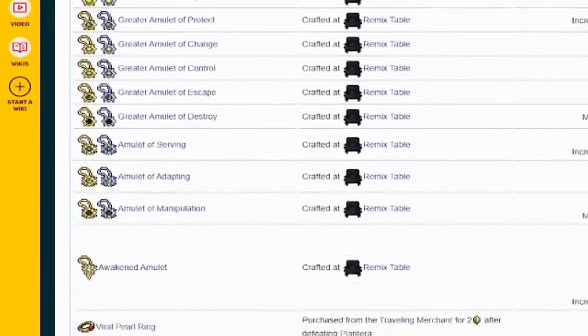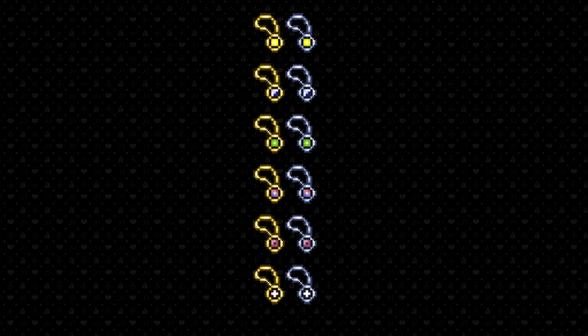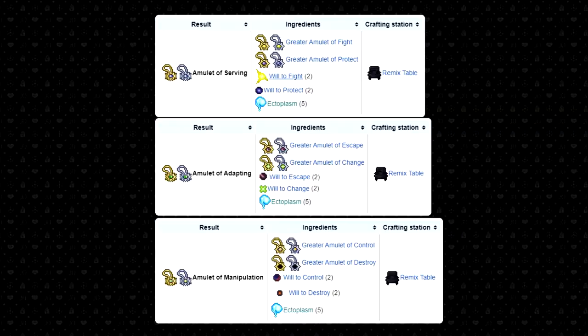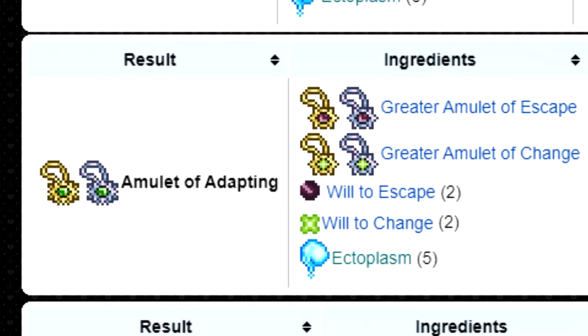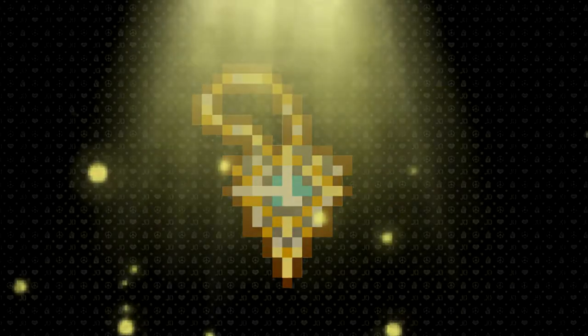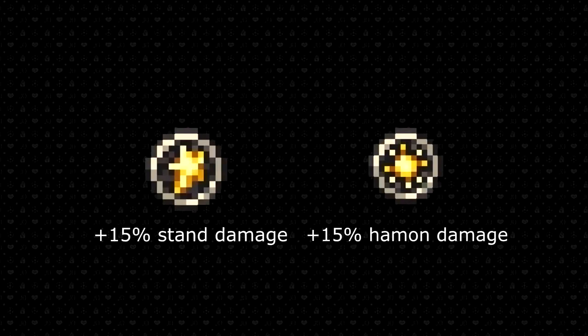There are a good couple of accessories in this mod. There are six amulets, which are upgraded to their greater versions after killing the mech bosses. Those amulets can then be combined to make the amulets of serving, adapting, and manipulation. These three can then be combined with five viral meteorite bars and five of any of the four lunar fragments to make the awakened amulet, which is the most important accessory in this mod. There are also two emblems: the stand emblem and the Haman emblem, giving a 15% damage boost to their respective abilities.